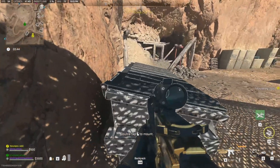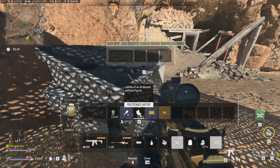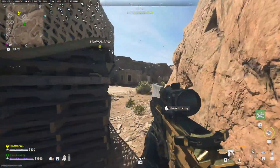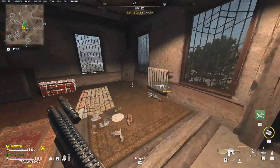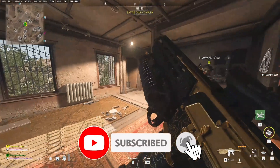The dead drop and the house are walking distance from each other, so just get it over to the dead drop. Once you put it in the dead drop, you'll be able to pick it back out right away. Then pick it back up and take it back to the house to drop it off exactly where you found it. Once you get it back to the house and drop it back down on the floor, you'll have this mission complete.